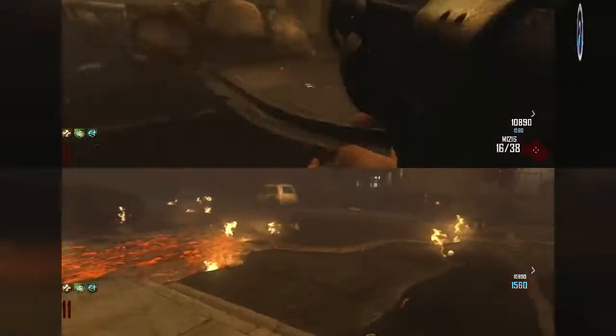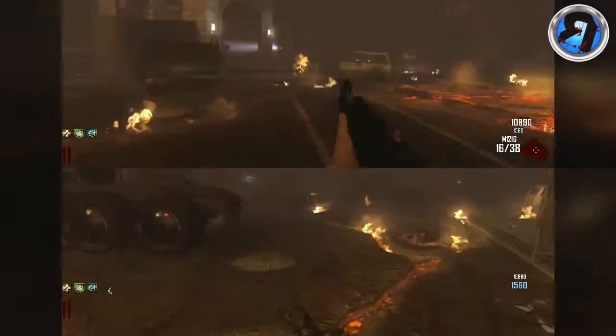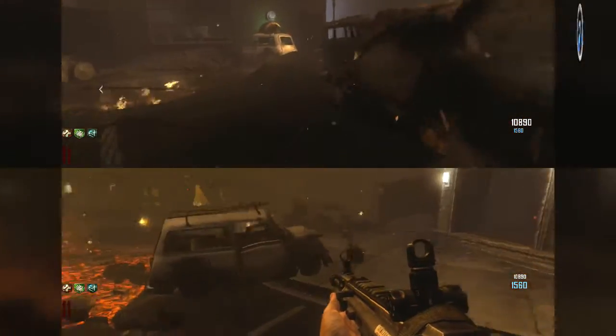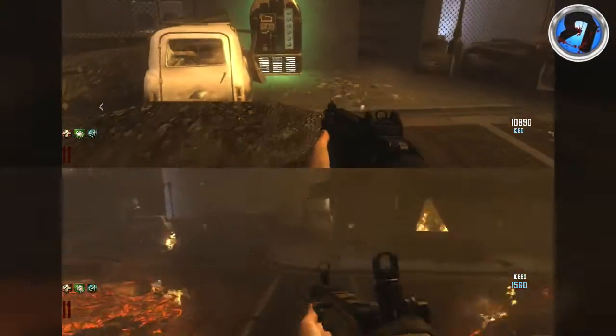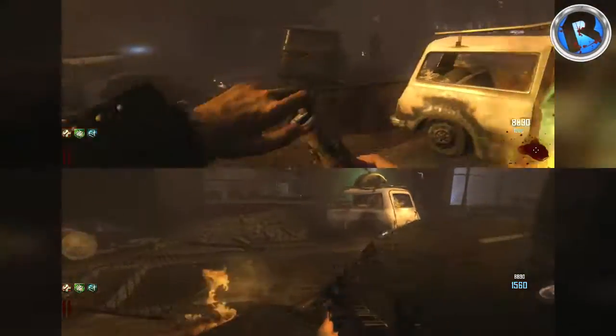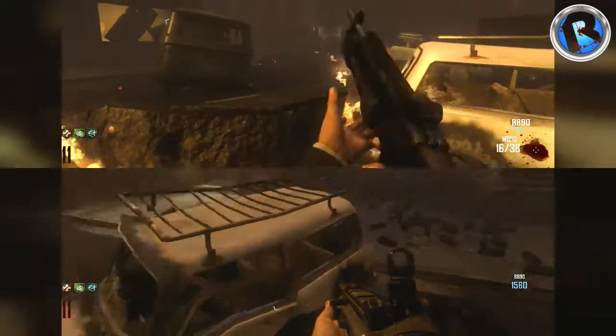What you're going to want to do is get three perks — any three perks except for Tombstone. Once you have the three perks, run over to Tombstone and have at least seven or eight grand in your pocket. Then buy Tombstone as your fourth perk.